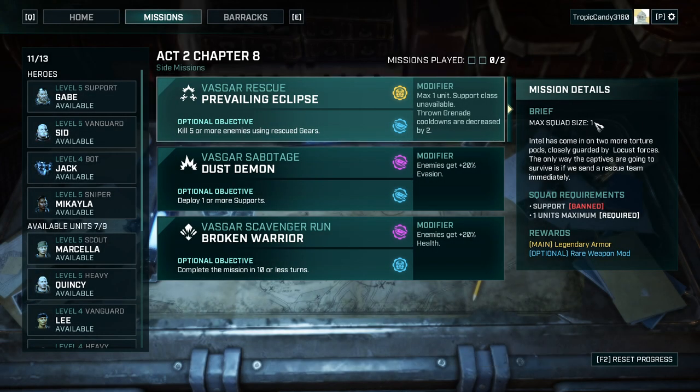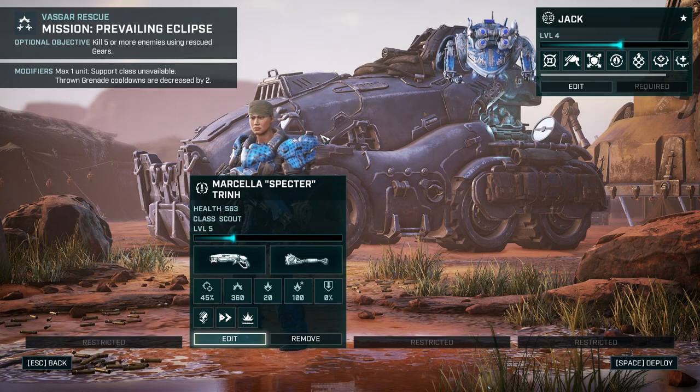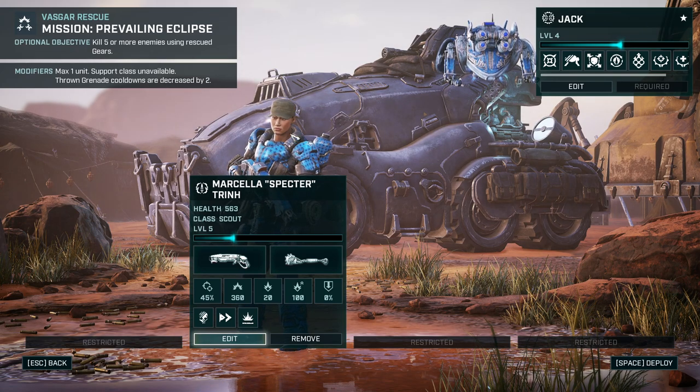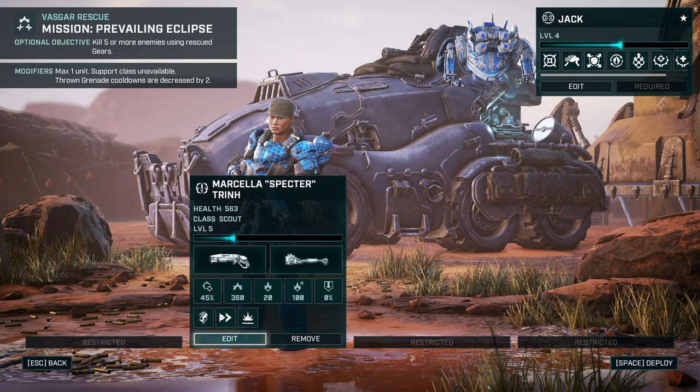The problem here is maximum squad size is 1, and we will potentially bring our scout just to use or abuse that sweet stealth that we do have. I was still looking for a way to get a faster re-stealth or at least stay permanently hidden, but so far that is not the case.